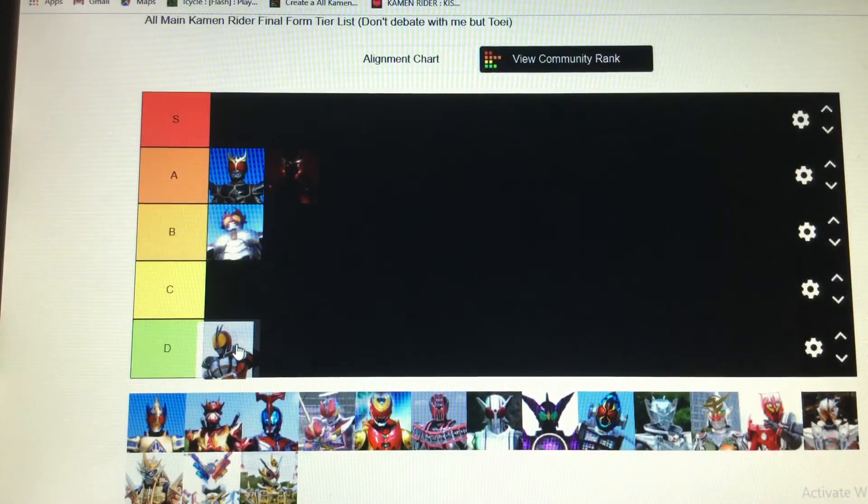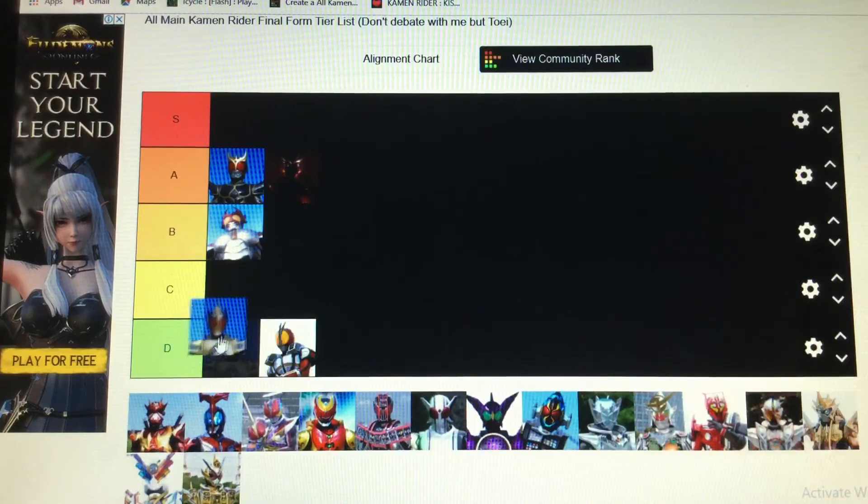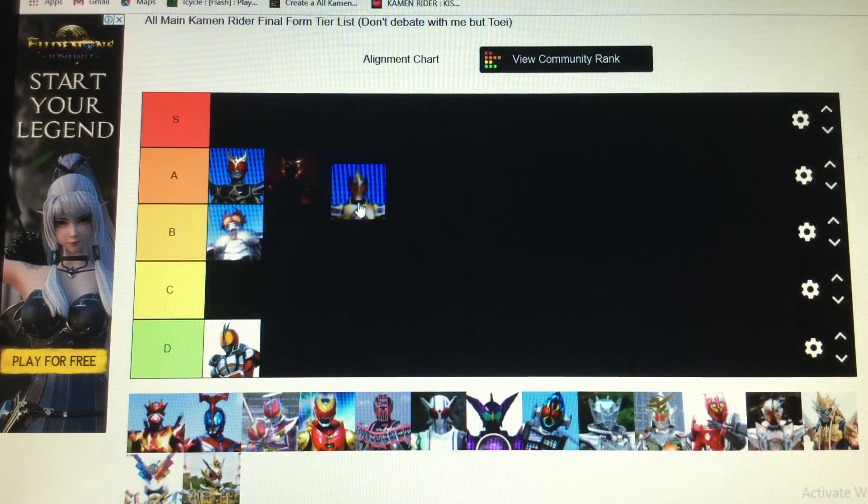Faiz Blaster — it's too much red, and they haven't really done anything new with it. Hyper Muteki is definitely cool and definitely better than Faiz Blaster. Blade King — I think this is cool as well, the gold is definitely cool against the navy blue, and I just really think it is cool.